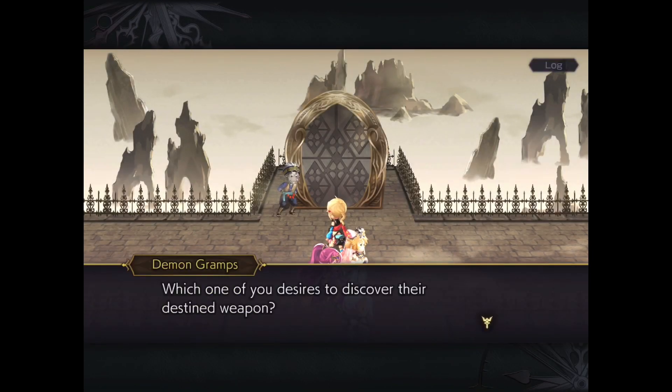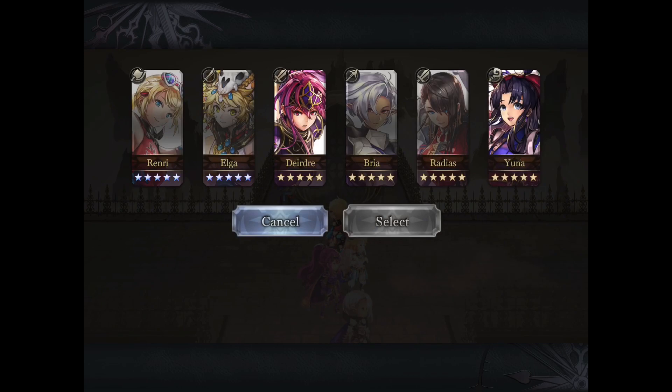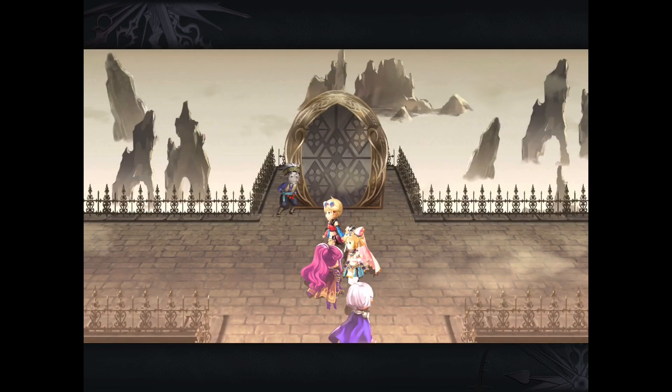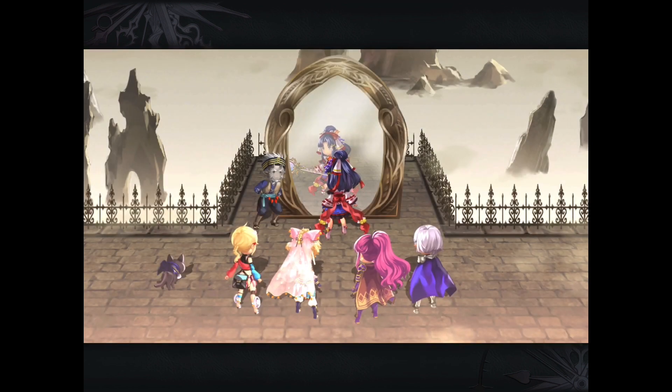Hey everyone, it's Will, Gamer Dad, with another video for you. And tonight we have a special guest. Hey, it's Jeff Morrison, and today we'll be doing Yuna's first manifest weapon using my Slash team since it is my most powerful zone team.